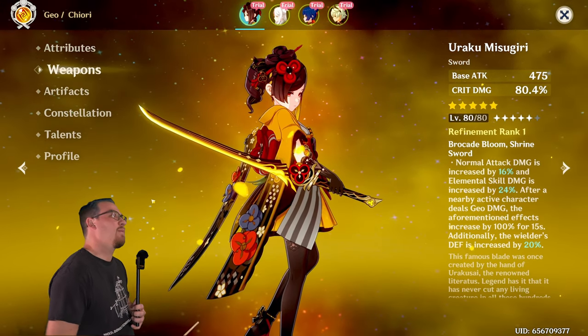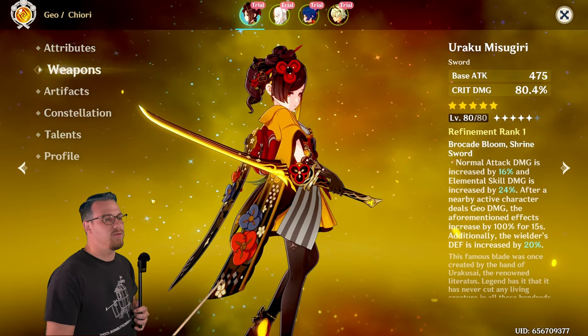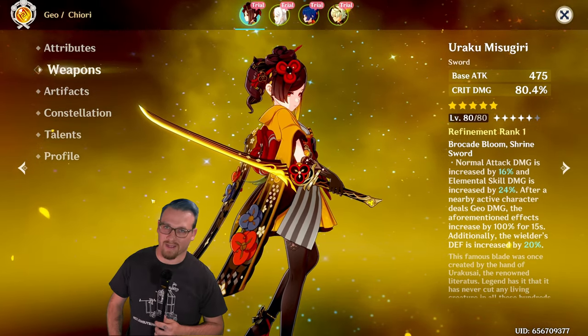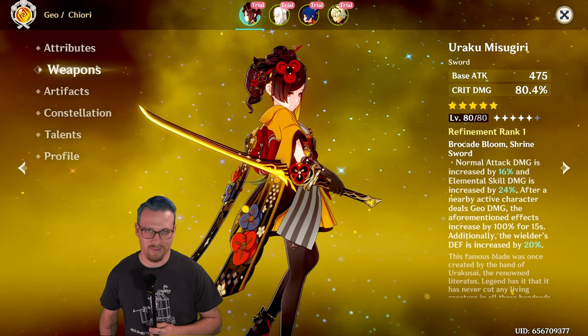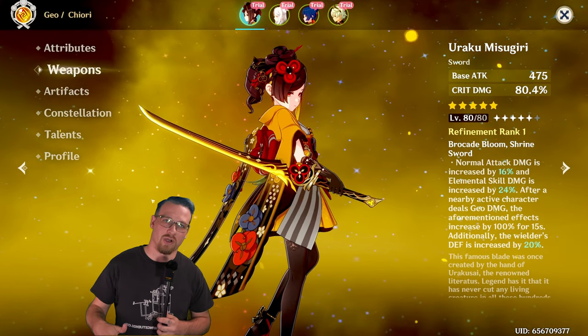So you're new to Genshin, you do some pulls on the current weapon banner — which I don't think you should be doing if you're new — but you do get a five-star and you get Urakumisugiri. This is Chiori's signature weapon.